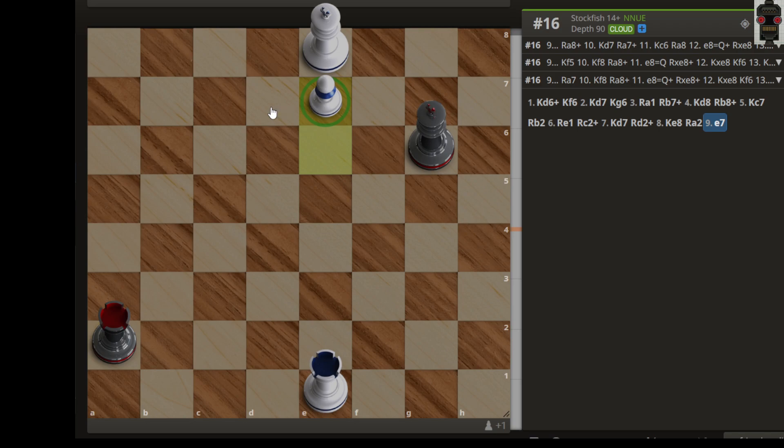After that, the rook check comes, then king moves. The rook may want to come to f4 to cut the king first, then go f4, and the king will come here. Then the rook comes again in this file so we can promote this pawn. I hope you learned something today, thank you.